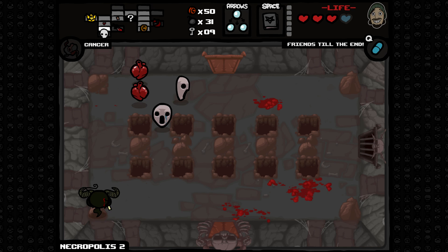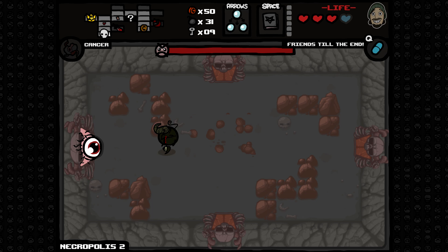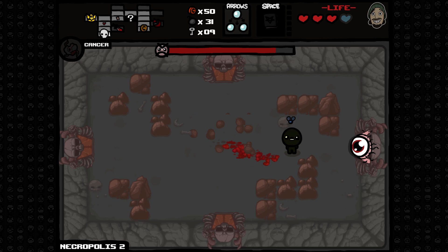One final trick to consider: a Devil Room can spawn after the fight with Mom, but you won't be able to access it by default as the room is sealed. However, if you can teleport yourself out of the room, you can then re-enter and the layout will be a traditional boss layout with entrances and exits, and if you're lucky, a Devil Room.